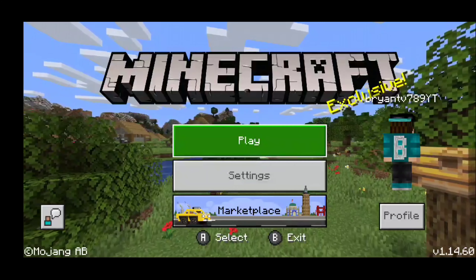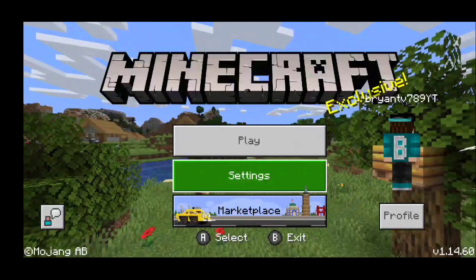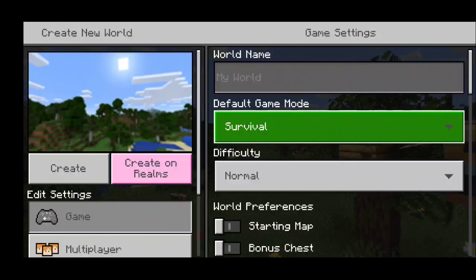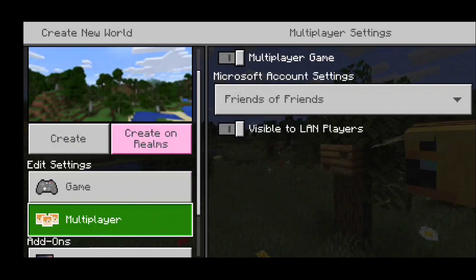This will pop up right here — a Bluetooth pairing request to pair with your Xbox Wireless controller. You want to hit OK. And as you can tell, our Xbox controller is now paired with our device, which means we can actually use our Xbox controller to control our Android device, even outside of Minecraft.